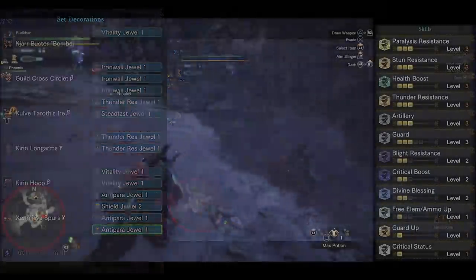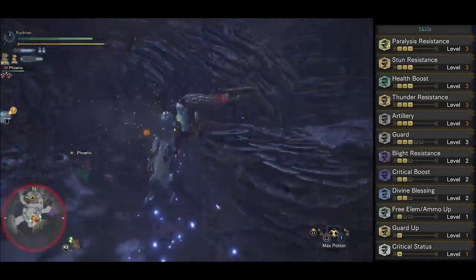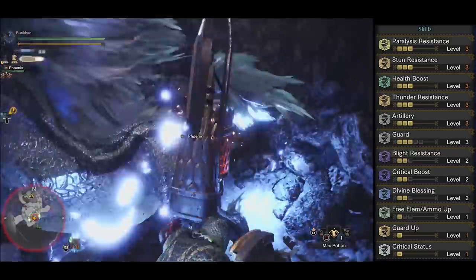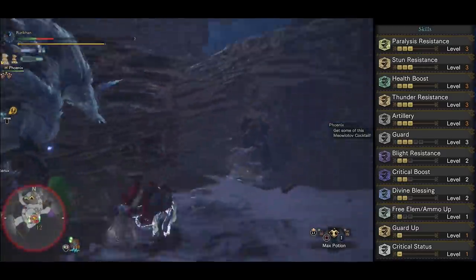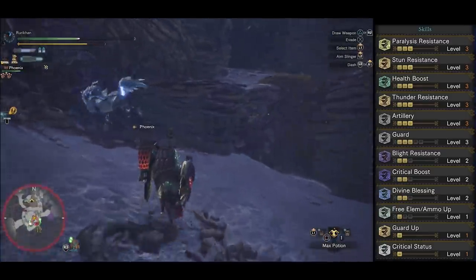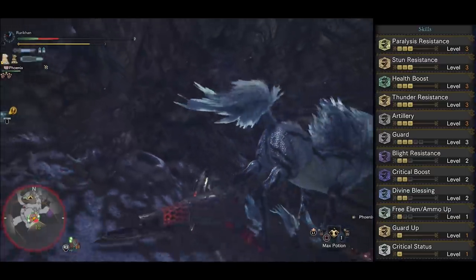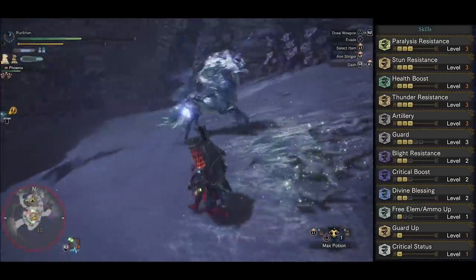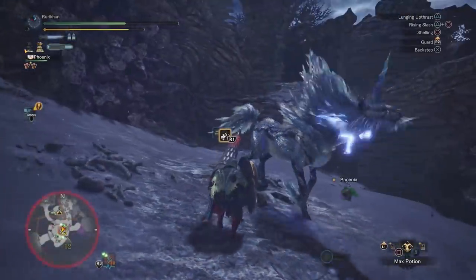The complete build has: Paralysis Resistance Level 3, Stun Resistance Level 3 — meaning you cannot get stunned or paralyzed — Health Boost Level 3, Artillery Level 3, Guard Level 3, Blight Resistance Level 2, Critical Boost Level 2 as a side effect, Divine Blessing Level 2, Guard Up, and Critical Status. No set bonuses. My only advice for this fight is to rotate your mantles — run Thunderproof Mantle and Temporal Mantle, and equip them as fast as possible. If you don't have a mantle up, you're asking to die against Arch-Tempered Kirin.